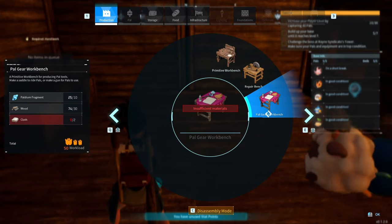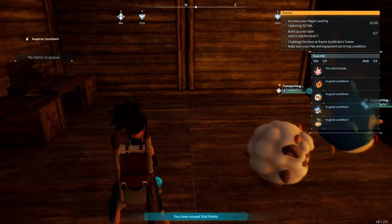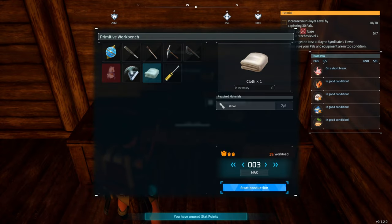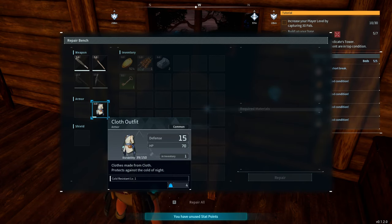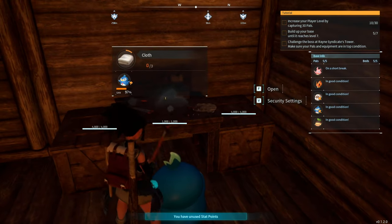The next thing I was supposed to build was a gear workbench, but I need more cloth. I'll craft three cloth because I know I'm going to need it for repairing this when it gets low. The other thing I want to do is make a shield.